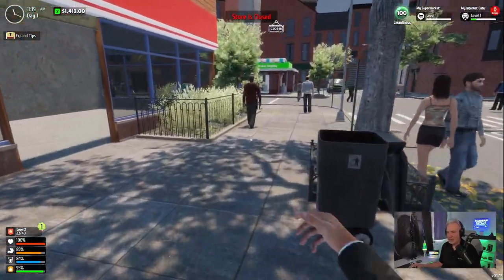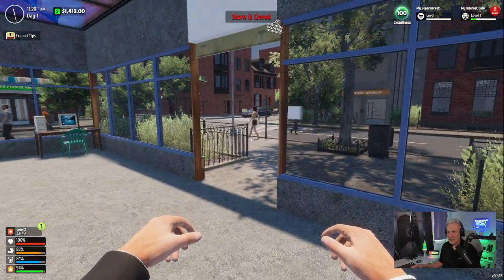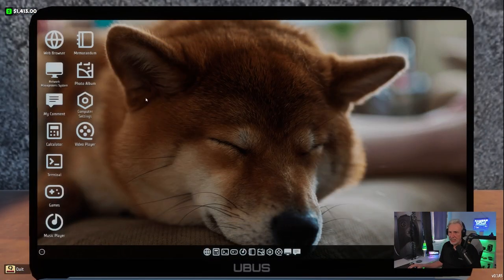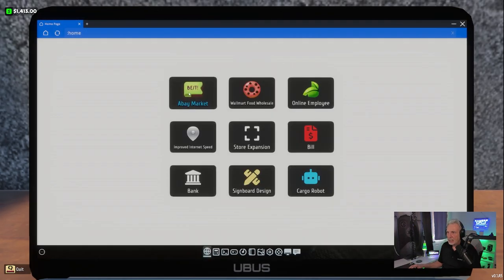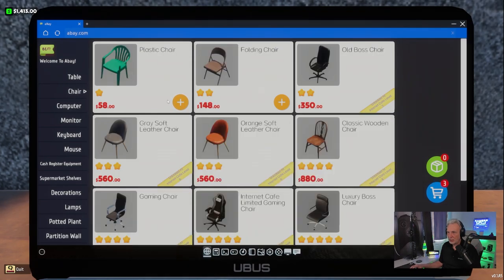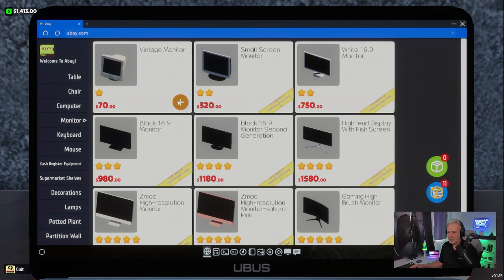Before we open up again I want to get more tables and more computer setups. We have $1,400 — let me close this. I want to buy two to three more setups at $400 each. One, two, three — let's see if we can do this.